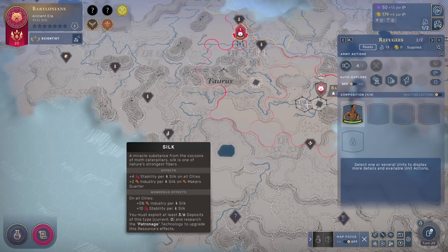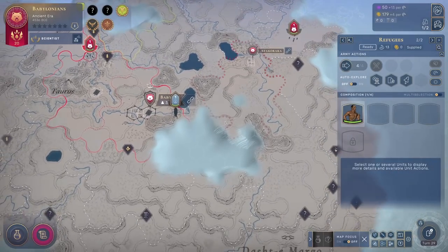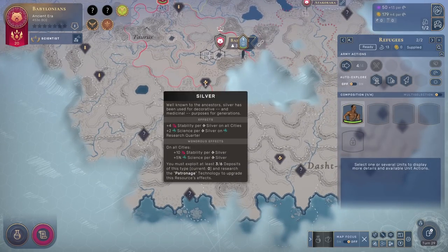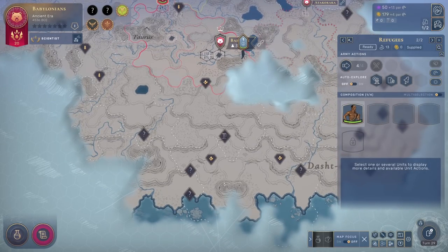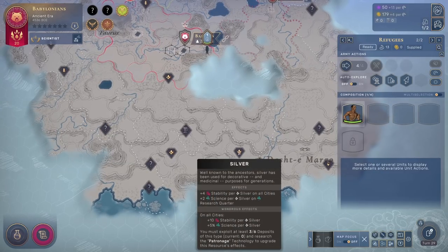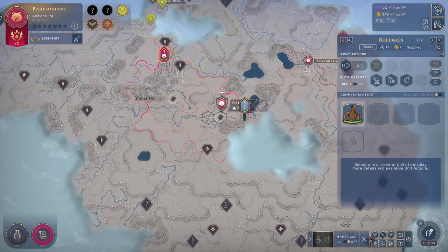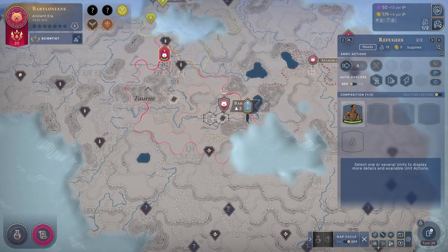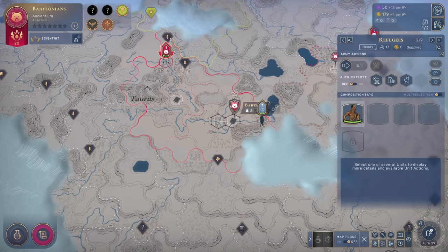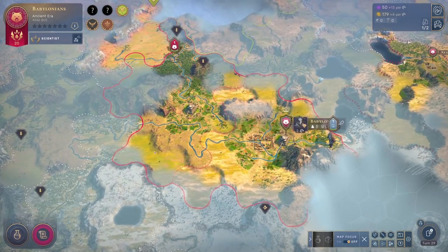And also stability, but that's less important here — plus 25% production in every single city I have globally. We also have silver to the south, which is a science bonus. So if I grab three silver I will get plus 15% science everywhere. These are very powerful bonuses, and obviously they can synergize with various cultures. So if I get a chance to pick up a production-based culture, that would go quite well with the silk bonus — it's something important to consider.